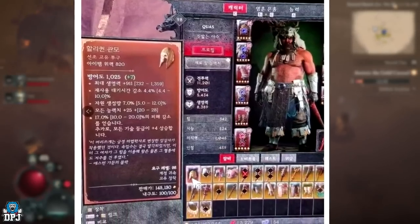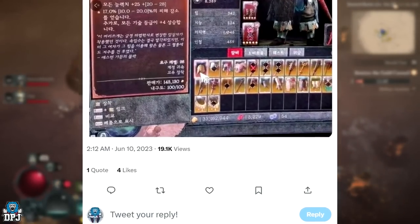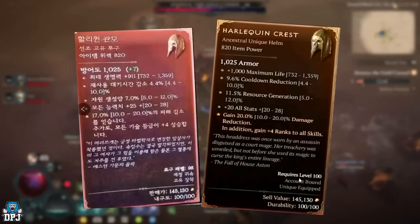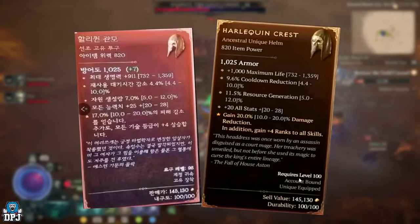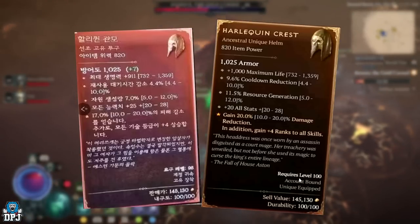Looking at this thing — I mean, absolutely wow. Plus 20 to all stats, I mean that's great just by itself, but then we have a gain 20% damage reduction, and in addition to this, gain plus 4 ranks to all skills. I mean, this is just the absolute be-all and end-all to gear.